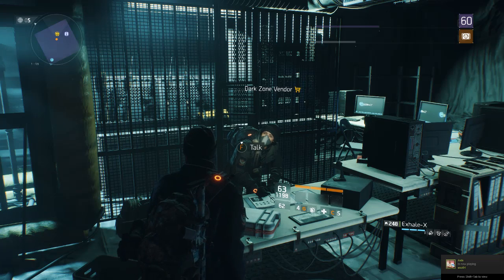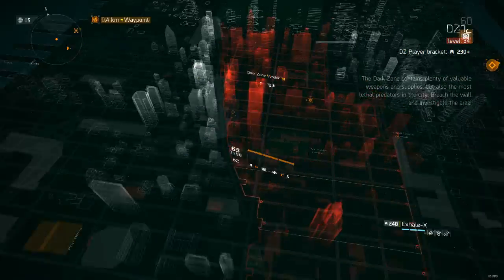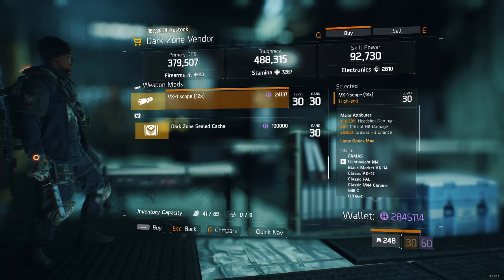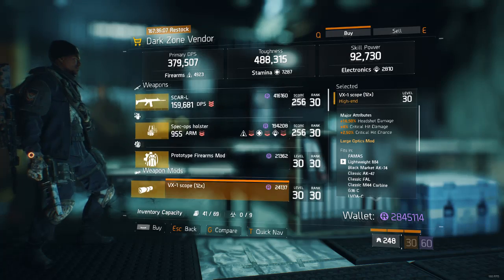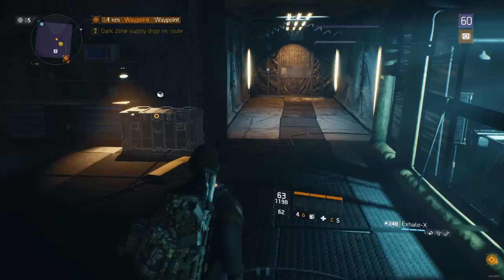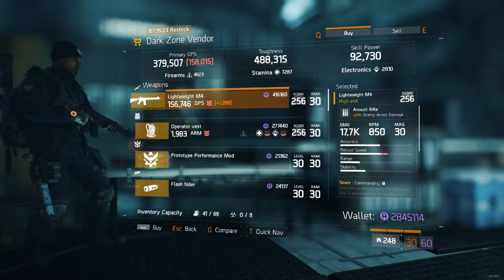At West 42nd Street, I've been to all the right-side checkpoints and there hasn't been a single decent thing. There is a headshot damage scope here — the headshot damage could be 2% higher and the crit chance could be 0.5% higher, but it's alright for what it is. This weekly vendor restock isn't looking too great so let's hope there's something better. At West 46th Street we got a Lightweight M4 — let's see what it's got.